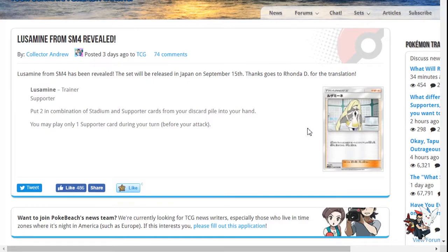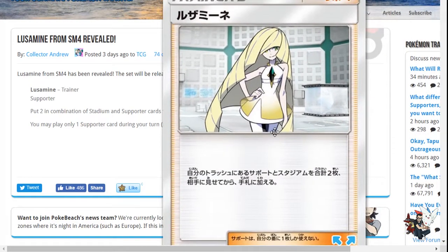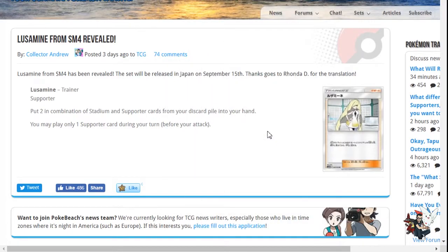Getting stadiums back is not bad either — there's Brooklet Hill, Parallel City, still a couple of stadiums worth playing in Standard. So I'm actually a huge fan of this Lusamine card. I cannot wait to see the full art and get myself two of those.